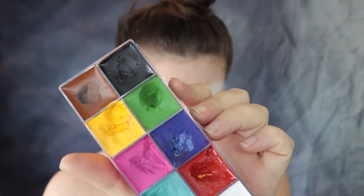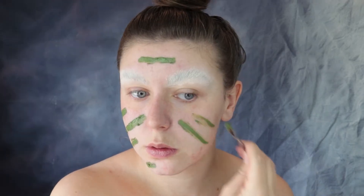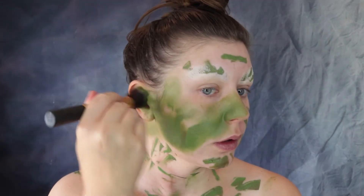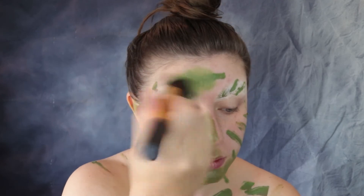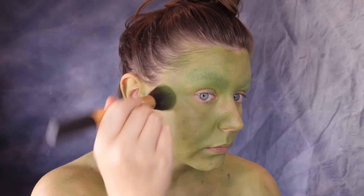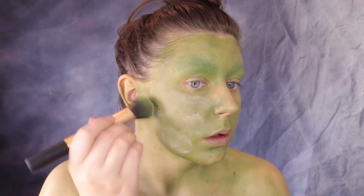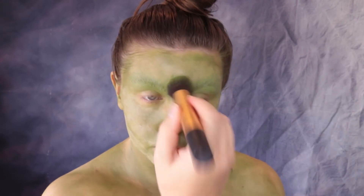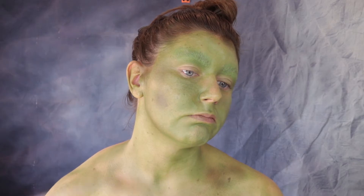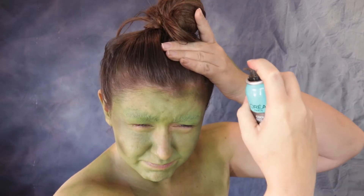You can do the brow block-out as in-depth or as rough as you like. To create the goblin's gross green face, I've created a mix of brown, yellow, and green face paint and applied that everywhere — just be careful around your brows so you don't mess up the work you've done. Once you're happy with the coverage, set it down with some translucent powder because it will move if you don't.